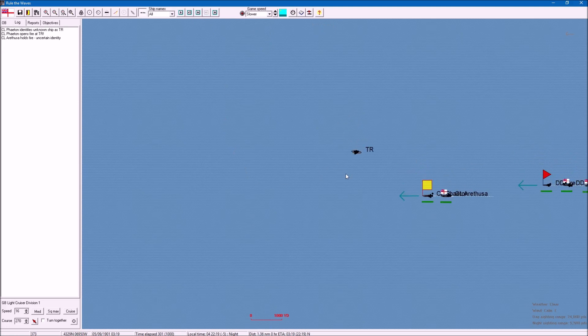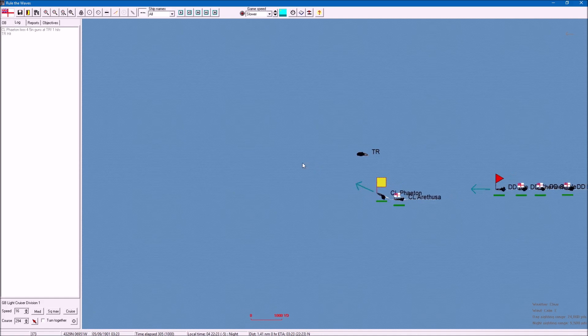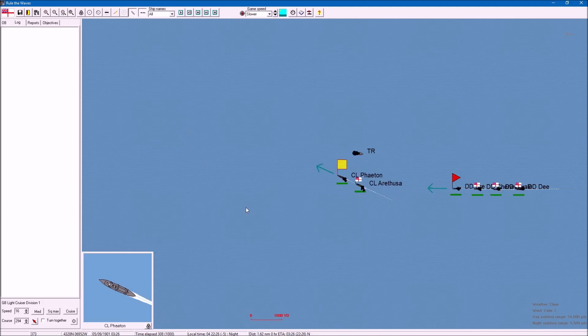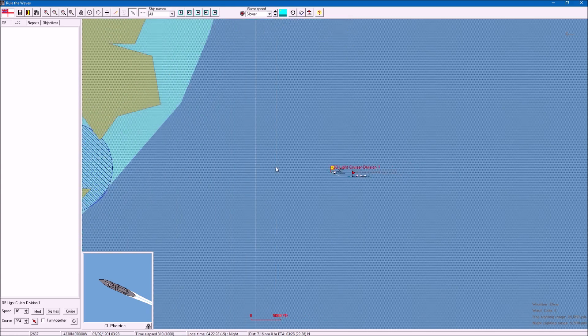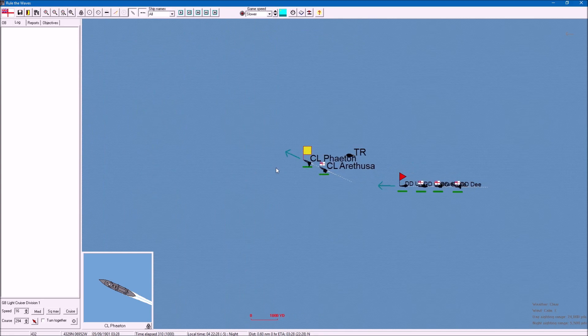It's a transport - it's nothing really. We'll just run close to her, hopefully we can sink her. We seem to be able to sink transports quite often. I can't see any coastal batteries here - mind you, we might not see them until we get closer.